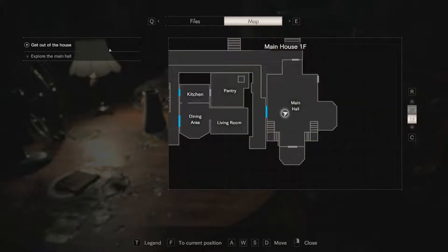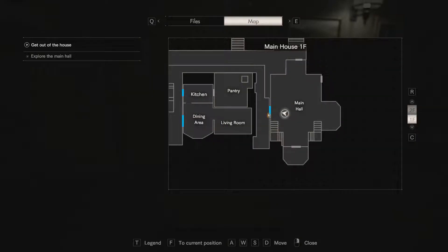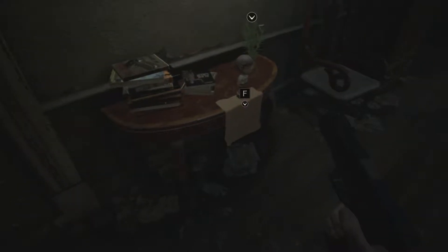We're on another part of the house. My objective: get out of the house, explore the main hall. Well, we're in the main hall. We came through this door. There is another door right there, so let's start over here.